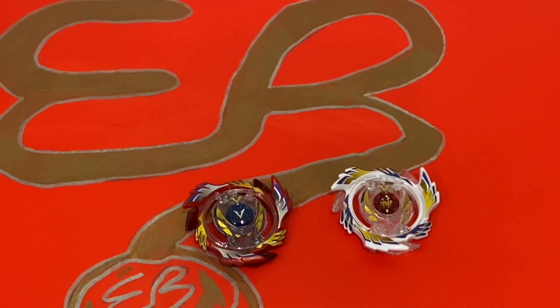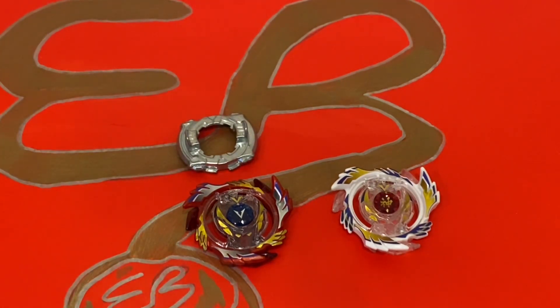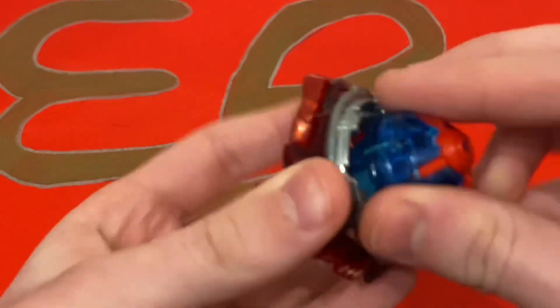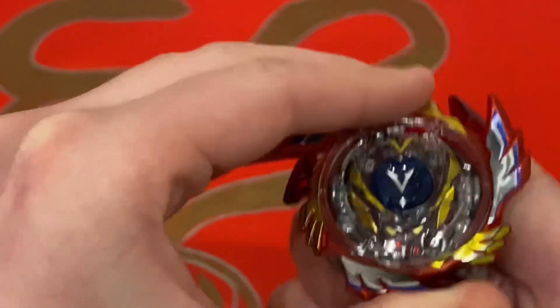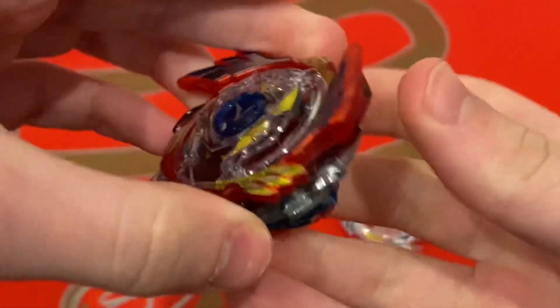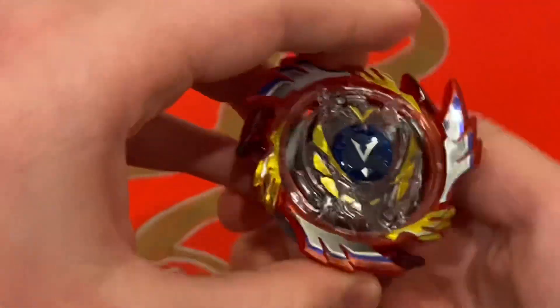Now I'll come up with a combo for them. I'm not going to be battling them, but we'll try a few combos. For the red one, we'll put 11 on it since it's Z-Achilles themed — and Z-Achilles obviously has 11. I'm not sure what driver, but let's see how Ultima Reboot looks on it. The teeth are good. By the way, these are my first God beys. Teeth feel pretty good — there's how it would look with Ultima Reboot and 11.